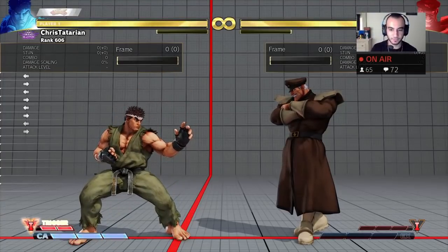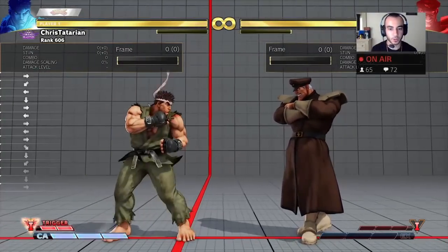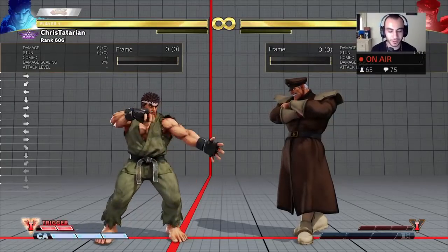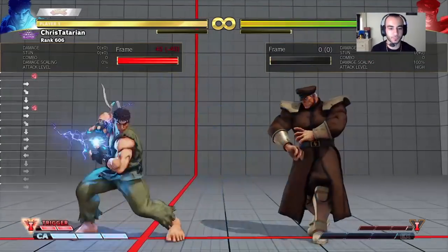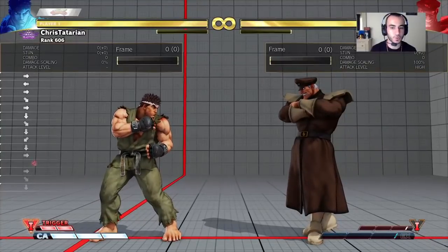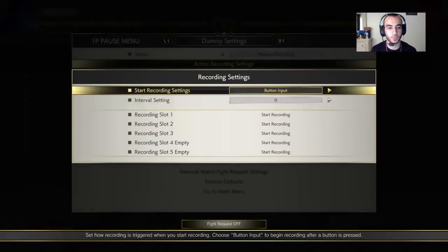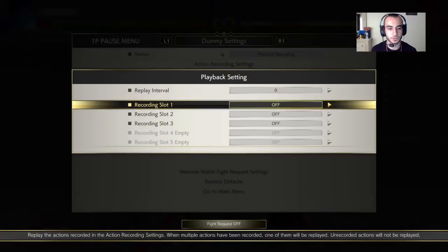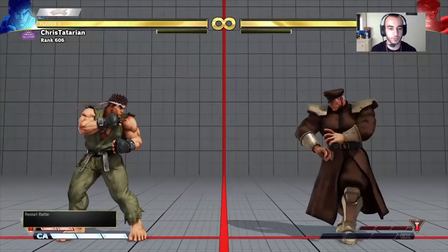Remember it has to be that very tense neutral situation where both of you are just focused. Another bullet point is fireballs — fireballs lead to cross-up jumps working, especially if they're in this range. For example, Bison in this range wants to press that down-forward fierce button, so we establish that as something he wants to do.